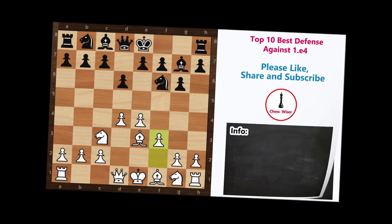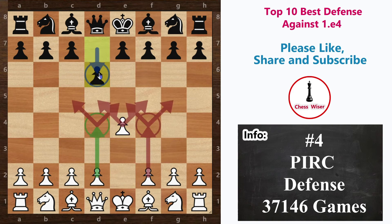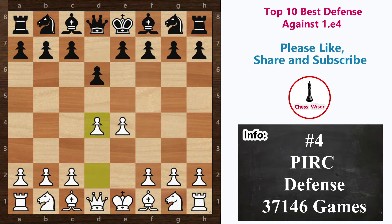Next we have the Pirc Defense, named after the Slovenian grandmaster Vasja Pirc. This defense is very similar to the Modern Defense — after e4, pawn to d6, pawn to d4, and then knight to f6. However, it is an upgraded version of the Modern because of the early knight to f6 move, which forces knight to c3, where the knight blocks white's c-pawn from advancing. This is the main advantage of playing Pirc over the Modern Defense. With almost 37,000 games in the database, Pirc Defense got fourth place on our list.